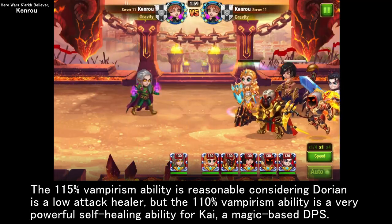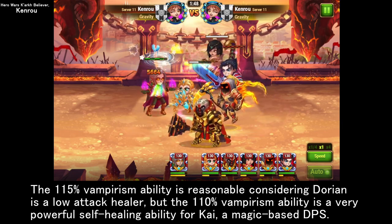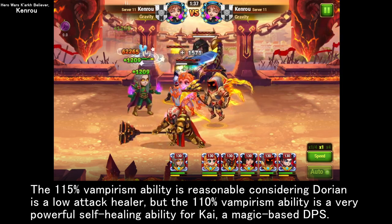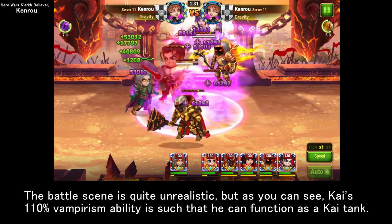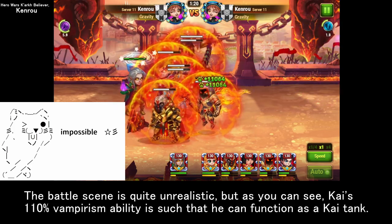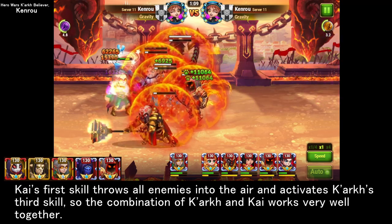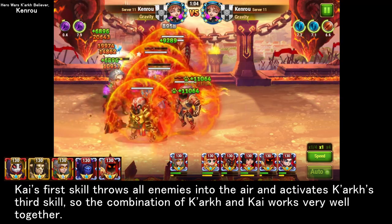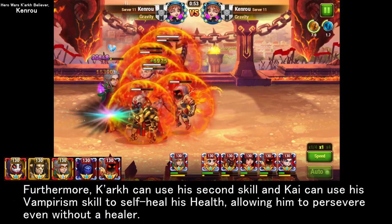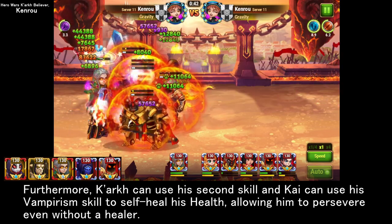The 115% vampirism ability is reasonable considering Dorian is a low-attack healer, but the 110% vampirism ability is a very powerful self-healing ability for Kai, a magic-based DPS. As you can see, Kai's 110% vampirism ability is such that he can function as a tank. Kai's first skill throws all enemies into the air and activates Kark's third skill, so the combination of Kark and Kai works very well together. Furthermore, Kark can use his second skill and Kai can use his vampirism skill to self-heal, allowing him to persevere even without a healer.